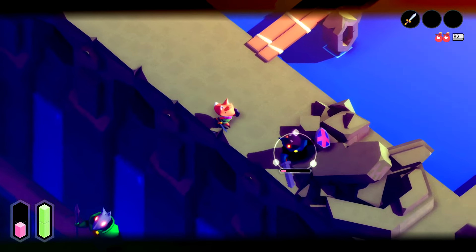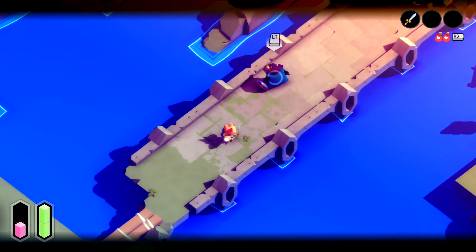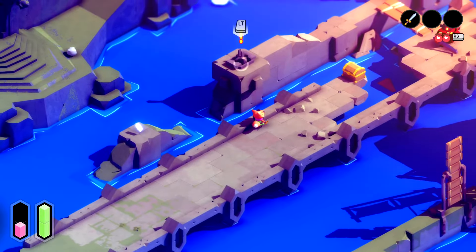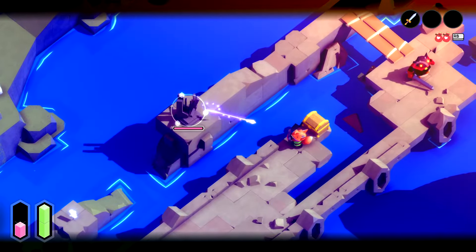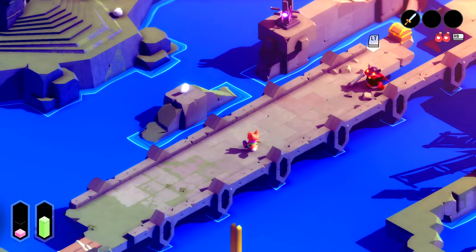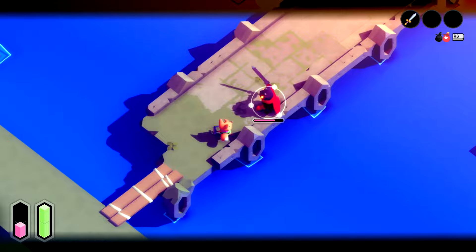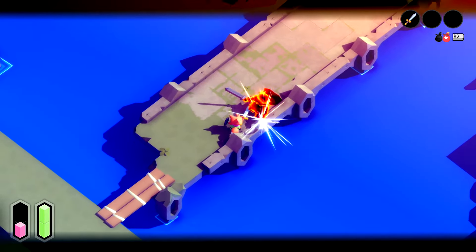Sometimes they do the double smash, which makes me nervous. I think we have one turret up here. Come at me! There is a turret somewhere - yes, here it is. We're at the end of its aggro range, which is interesting. Alright, there we go.